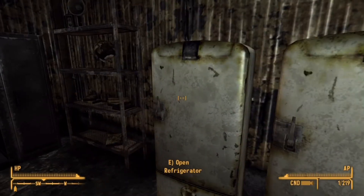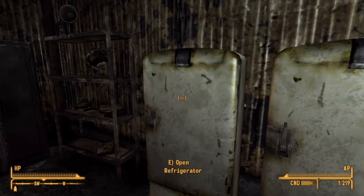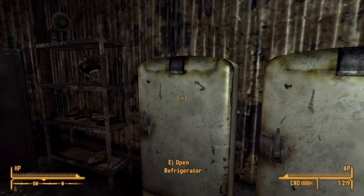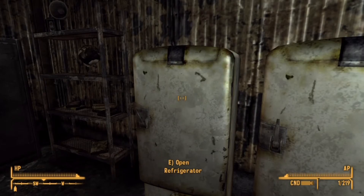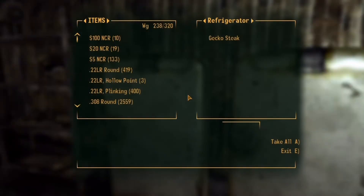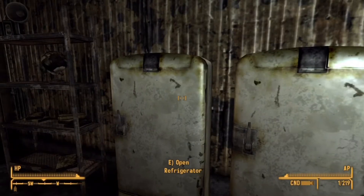These fridges basically never run out of food. The second you open one, the items instantly replace when you go back in. Any food and drink items that you can find in a fridge will spawn here. This could be really useful in hardcore mode, and it's pretty awesome because you can also sell these for caps. It works with both fridges — the food infinitely respawns.